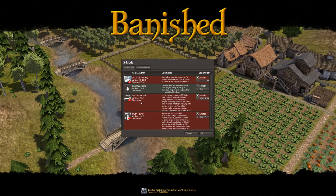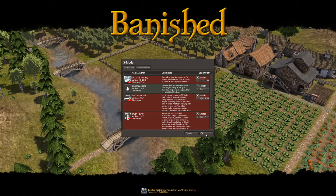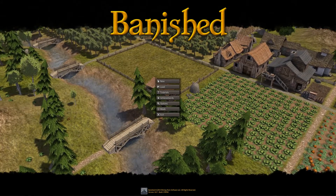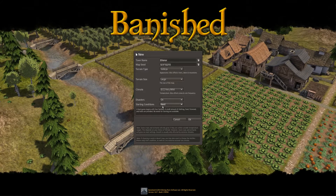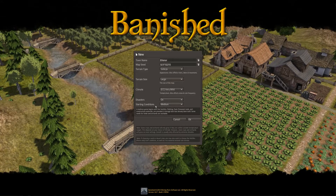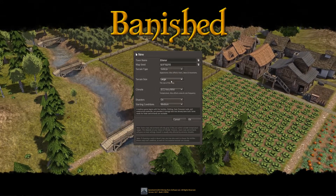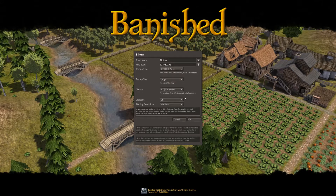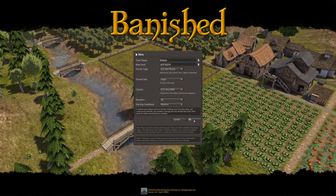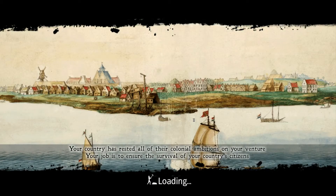The mods I've put in are Colonial Charter 1.76 Journey, the DS Christmas tree, the DS timber mill, and the Scythe Tower. I haven't played Colonial Charter for a long time and I've never played with these mods. I'm going to start on medium difficulty - I think that's enough. Climate: very mild, terrain size: large valleys. Let's go for flat plains, I think that might be a bit easier.